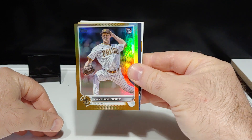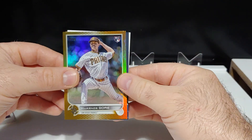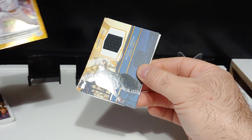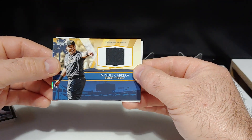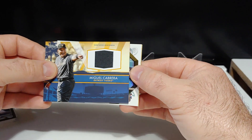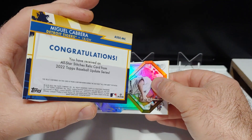Very nice, I like that one a lot. Behind that we have a Relic — it's going to be Miggie. Miguel Cabrera. Nice event-worn memorabilia there. Very, very nice. Not numbered. There's the back.